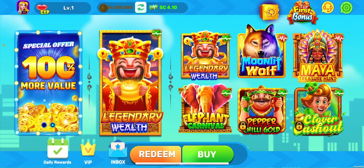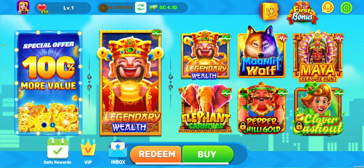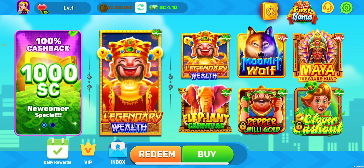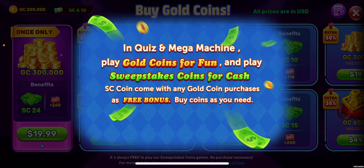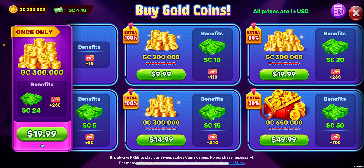The way they play it is that you have game coins and sweepstakes coins — that's GC and SC. The sweepstakes coins are the ones that are supposedly worth real money, and the game coins are the ones that are not. Let's look at the purchase menu. They play it similarly to Crown Coins Casino, where all the purchases are for game coins and then the sweepstakes coins are a quote-unquote bonus. It just so happens that the sweepstakes coins equal out exactly to the dollars that you spend.